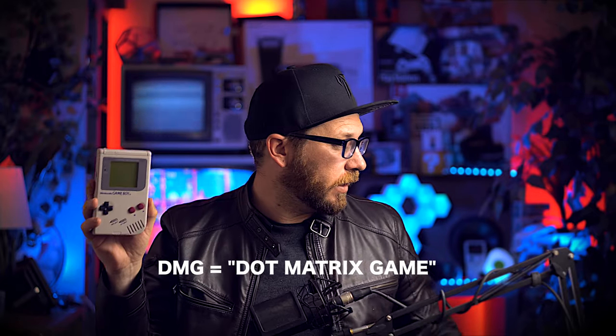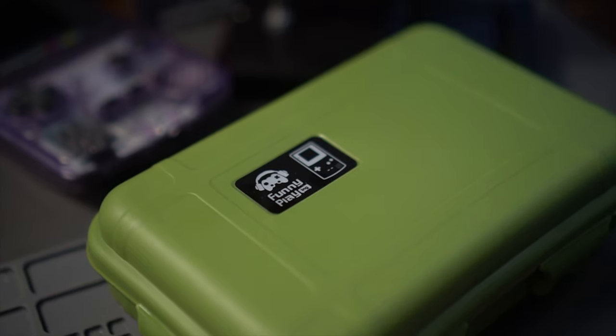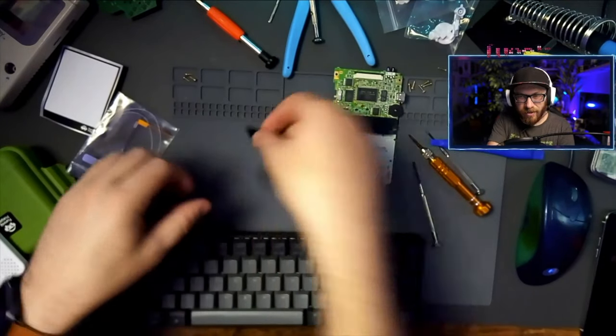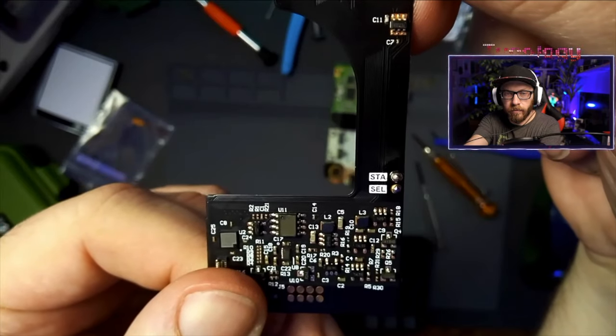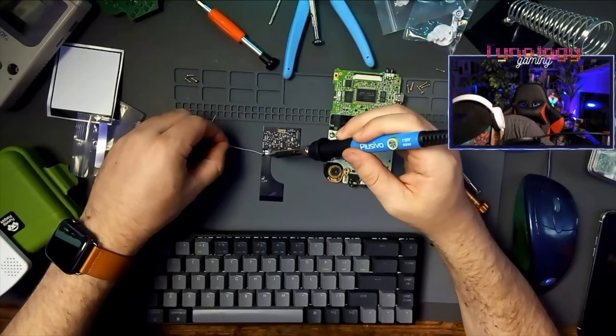By the way, the nickname for the original Game Boy is the DMG because of the model number — it's the DMG-01. And the Game Boy Color is actually the CGB-001. Around that time I started looking for updated screens and mods for the Game Boy Color, and I found the Funny Plane Q5 version 2 laminated screen. I must have ordered it a day or two after it came out, and I couldn't find much about it until it arrived. Without a lot of tutorials online it was a little daunting, so I sat on it for a couple of weeks and then decided to do my first install live on Twitch. Aside from my kind of shoddy soldering skills, I managed to get it to work.